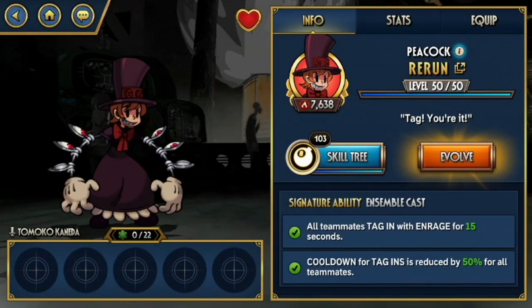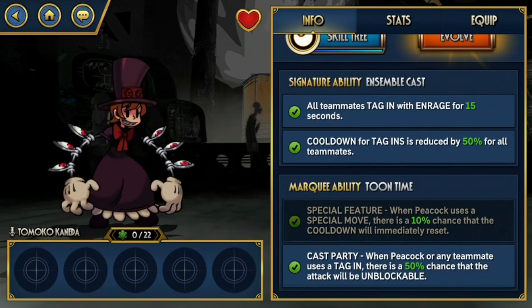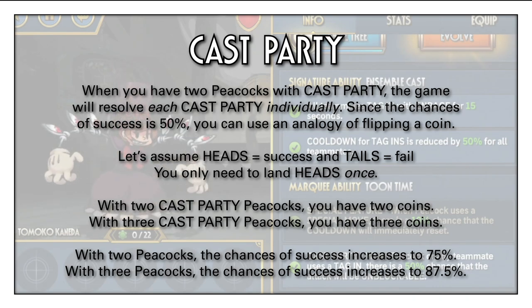One thing I haven't mentioned yet is the marquee ability for these fighters. Since we're tagging in fighters a lot, Peacock's marquee ability Cast Party is very useful here to ensure our tag-ins are safe by being unblockable. Usually the opponent is stunned so you don't have to worry about it, but it's still a nice safety feature to have. Now, having two Peacocks with the Cast Party marquee ability does not increase the chances to 100%. What happens is there are two checks that occur — the game will try to resolve RERUN's Cast Party first before resolving Dreamcatcher's Cast Party. I did some math and basically having two Peacocks with Max Cast Party increases your success rate to land an unblockable tag-in to 75%, which is a 25% increase.